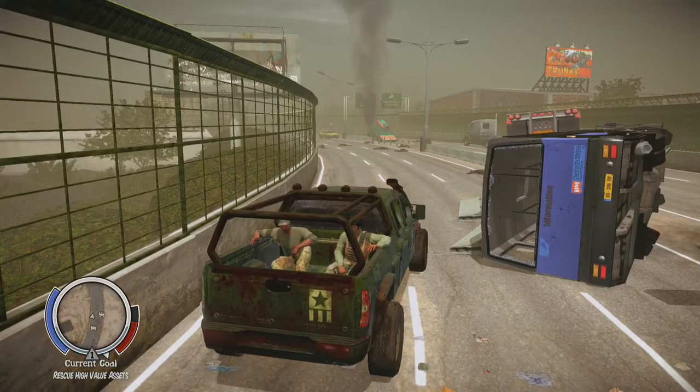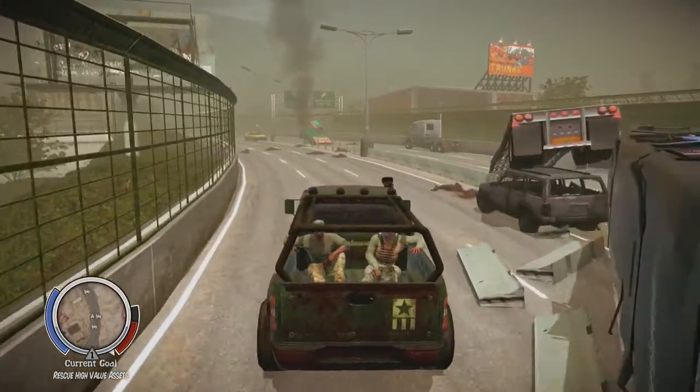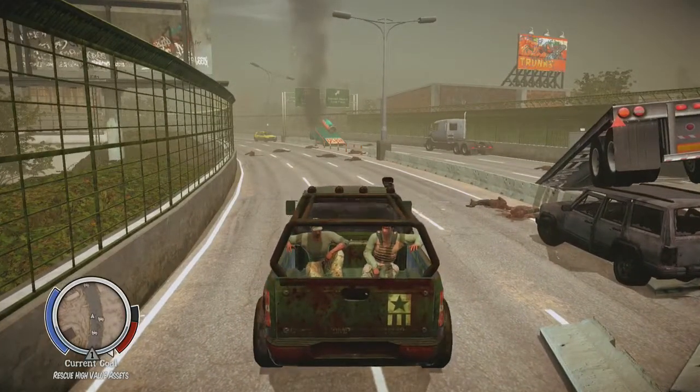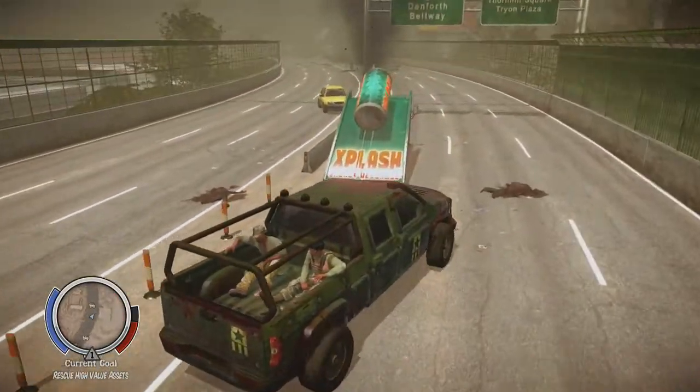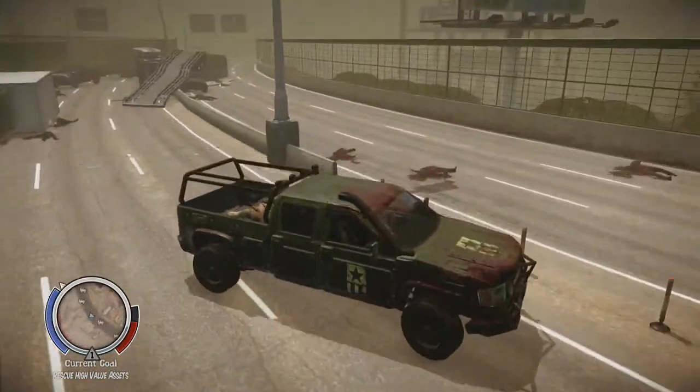What's up YouTube and welcome to this achievement guide here in State of Decay Year 1 Survival Edition. This is in the Lifeline DLC and this is the Flug Tag Achievement, which requires you to send an energy drink flying.